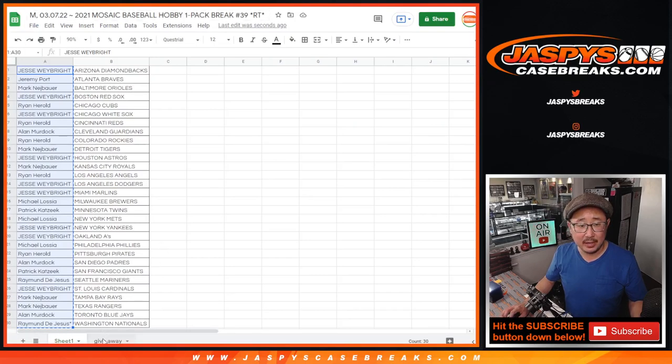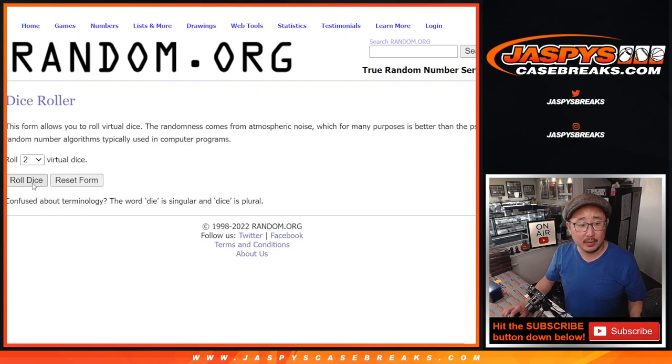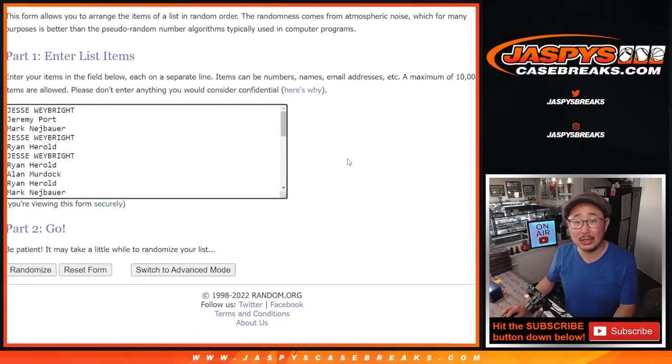Dice list — top 10 will get something. Top 5 will get mixer spots, which is coming up in a separate video. The next 5 will get $110 in break credit. So top 10 after 9 — 5 and 4, 9 times. Good luck, everybody.